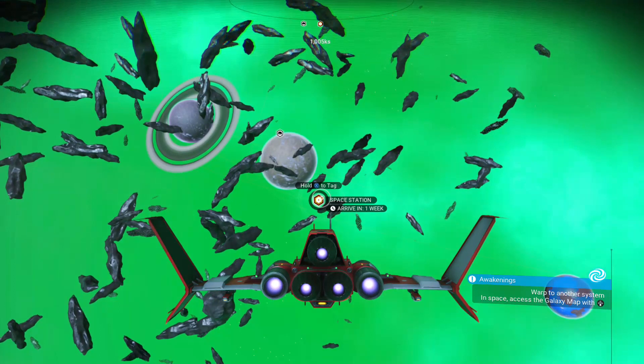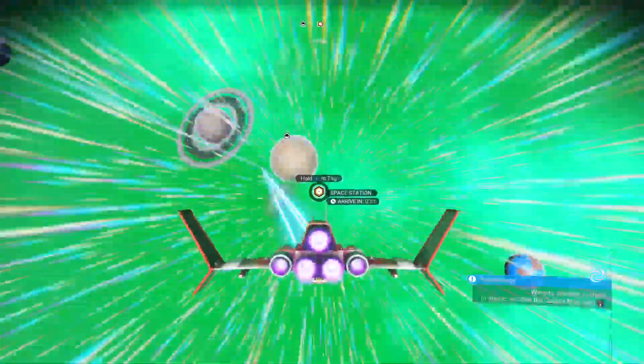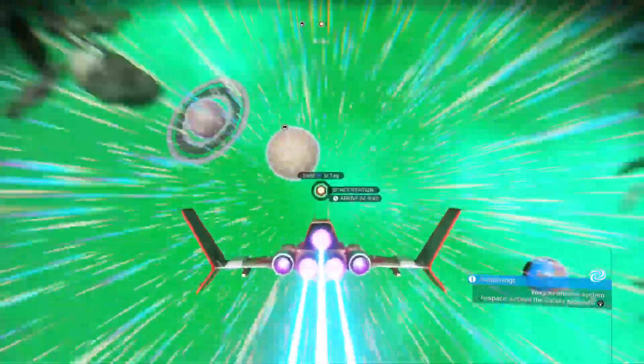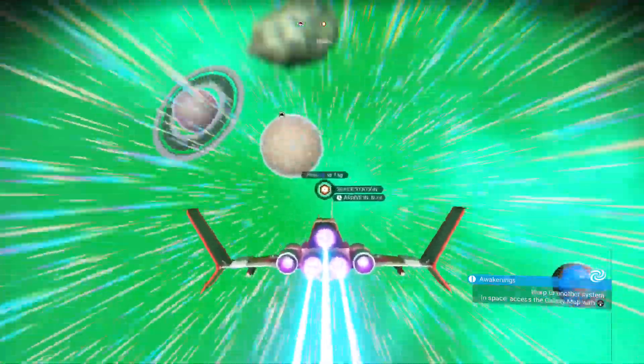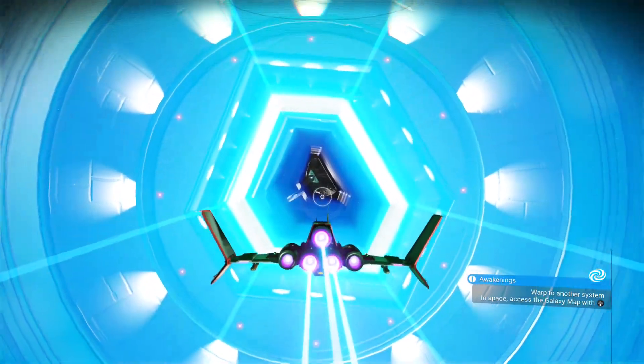If you're just starting out you may not be able to go here yet. But if you're a little bit ahead and still don't know how to get your rewards, just find the space station icon and pulse drive over to it. It should only take a couple seconds and you'll be one step closer to getting your rewards.